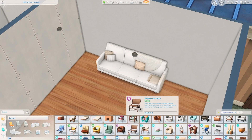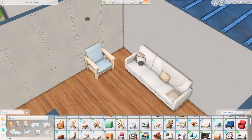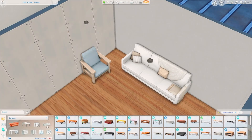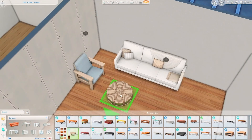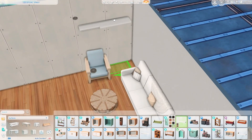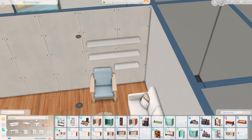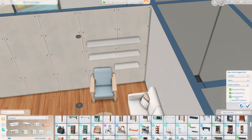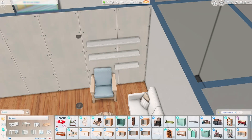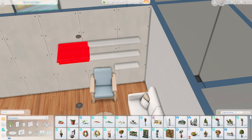Today we're going to be building a bohemian apartment. I haven't built a bohemian style sort of thing for a while. It's one of my favourite styles to furnish with and decorate with and I really like the look of it. We've got quite a few objects in the game that can pull off this sort of look quite well, and that's what I wanted to do. I thought I'd do an apartment because that's the sort of thing I was in the mood for.